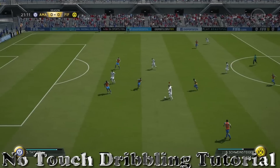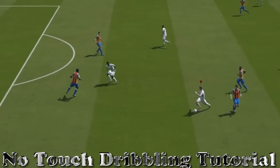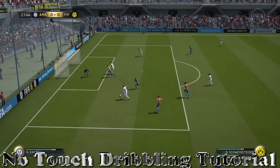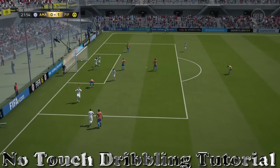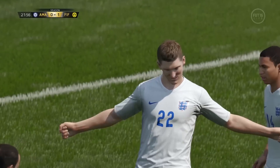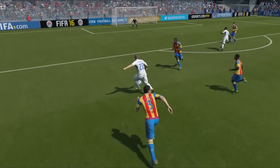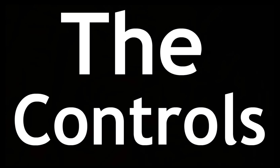We'll get straight into this No Touch Dribbling Tutorial. It is absolutely fantastic. You really can just leave players for dead — it confuses them. It's really good for going in one direction with the feint and then exiting in the other. That's the way that it really does the players, and it will do the top players, because they like to jockey and wait for you to make your move. And then if you do this and they think you're making a move, that will fool them.